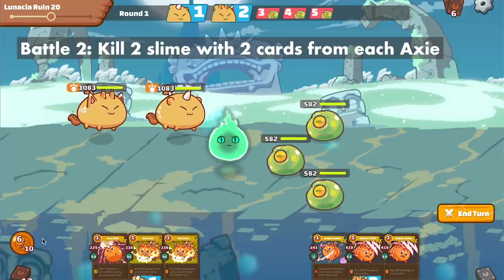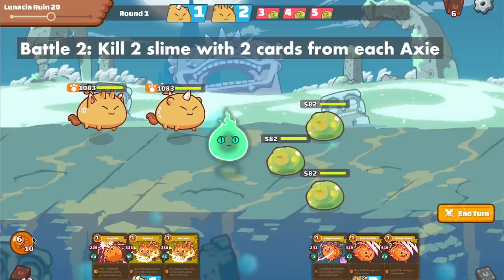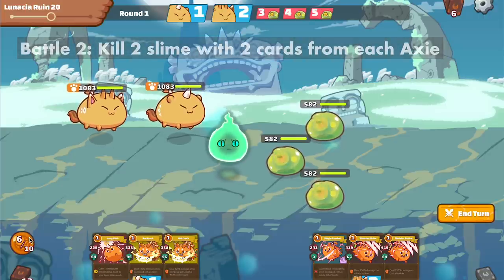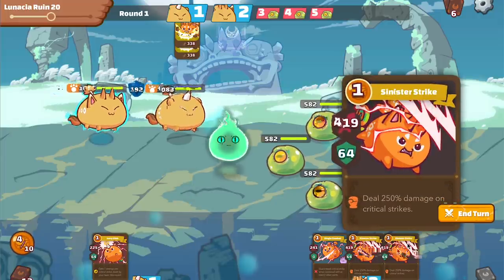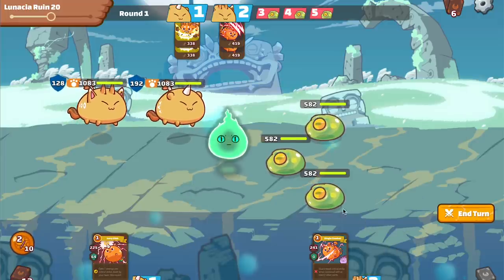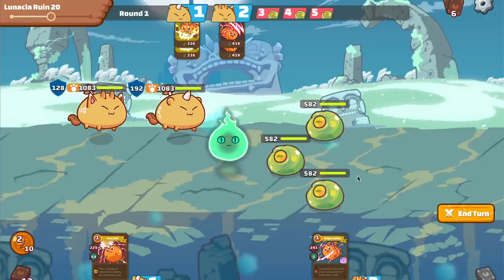The reason I only use two energy and let the first plant die is because I only want to spend two energy, so I'll have six in this round. I'll use nutcracker, nutcracker here, and two sinister strikes there. Because of the levels of my Axies and knowing how much damage they do, I couldn't use any of the other cards.